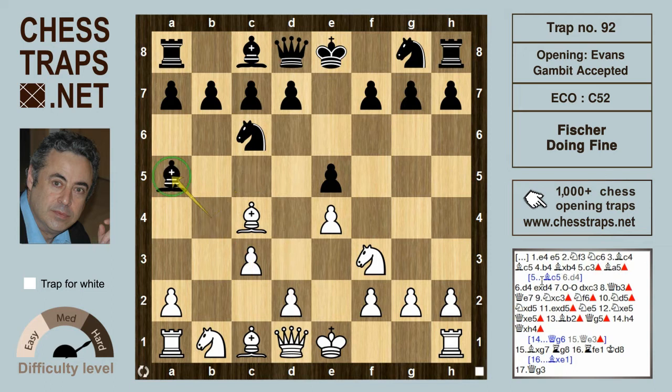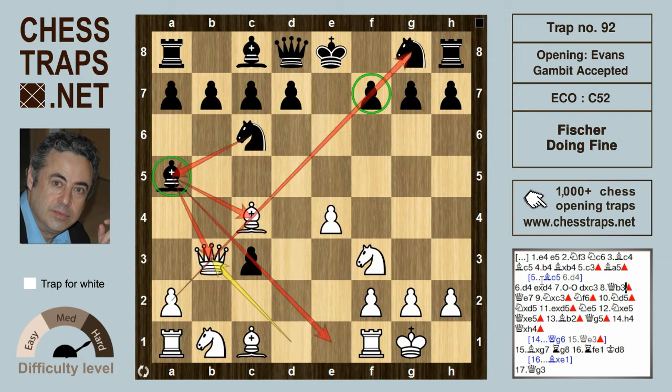So after Ba5, d4 is played anyway, and black takes the second pawn. White castles, and now black takes the third pawn with dxc3, but that allows Qb3, and there's a lot of stuff going along that diagonal at the moment.